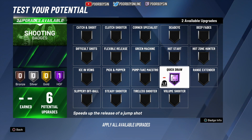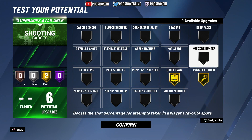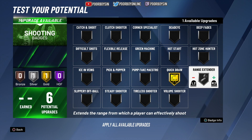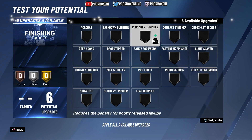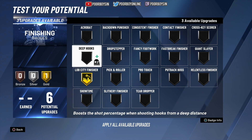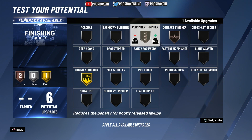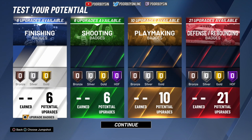For shooting badges — since you only get 6 shooting upgrades on this build — if you're a Hall of Fame or Gold Quick Draw player, probably go Gold Quick Draw and then distribute the remaining badges as you prefer. For finishing badges, if you're spotting up, go Gold Lob City Finisher, throw on Contact Consistent and Giant Slayer, or take Contact Consistent down and go Silver Giant Slayer — personal preference depending on how you play.